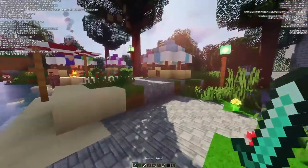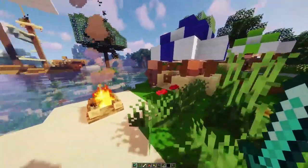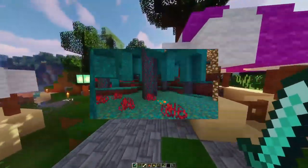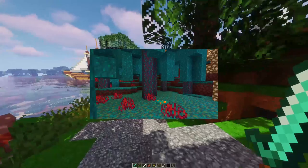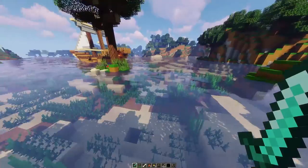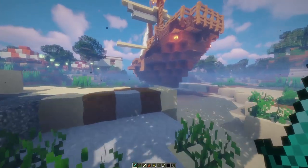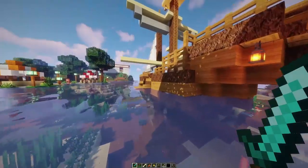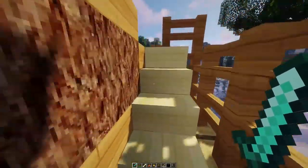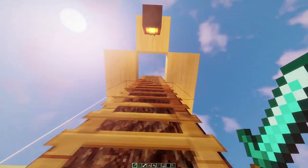Another thing we're going to be getting inside the nether are two brand new mushroom types. At the moment we don't have names for these mushrooms. One is going to be a teal mushroom with orange spots, and the other is going to be a pinkish-red one with a brain-like pattern. The regular mushrooms we're used to having in the nether are also going to accompany these new ones, but there's just going to be a plethora more of new stuff to find. We're also not sure yet if you'll be able to use the new mushrooms to make soups.